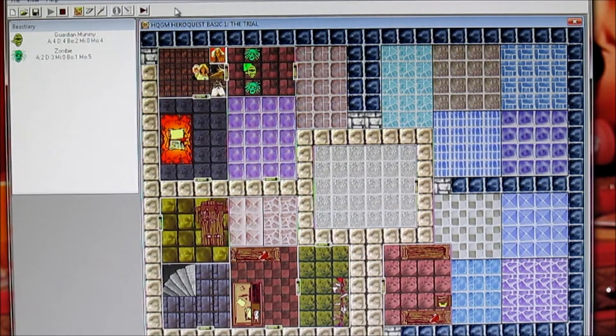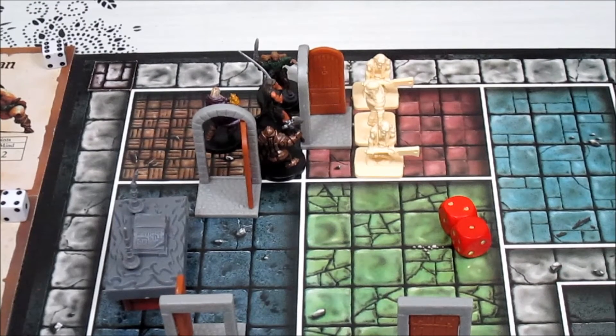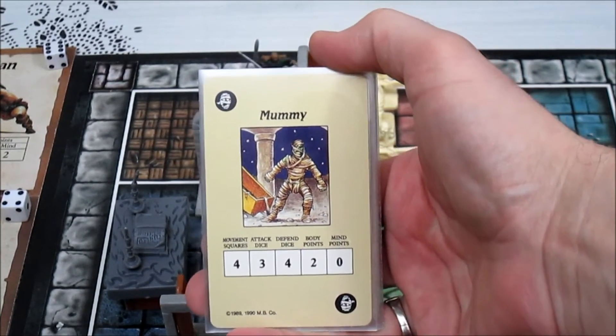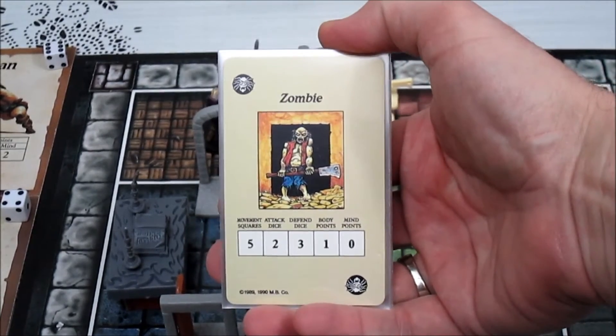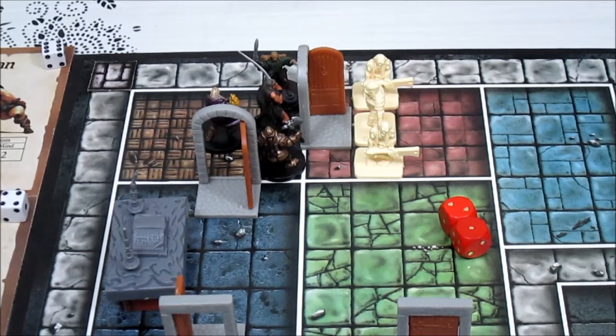We're not going to move our barbarian because he'll block everybody else. We'll go to the next player — the elf isn't going to do anything, the dwarf isn't going to do anything. We come to the wizard — we're going to look at his spells. The mummy has two body points, four defense dice, four attack dice, and can move four squares. Zombies can move five, have two attack dice, three defense, and only one body point.